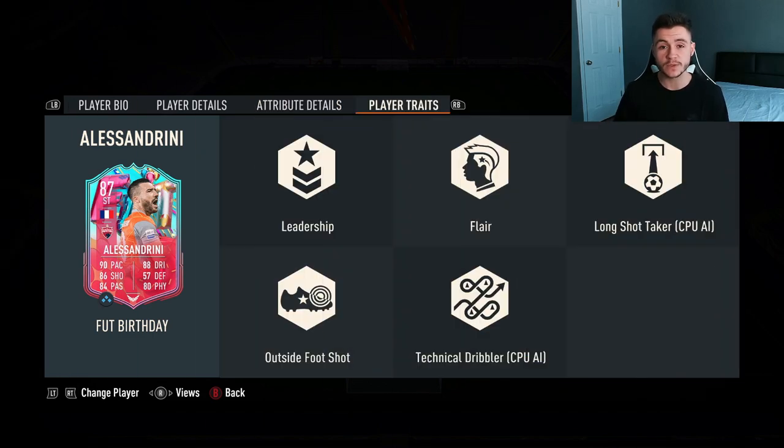Looking at his player traits, there are a lot of added bonuses to the Alessandrini card. He has leadership, flare, long shot taker, outside the foot shot, and technical dribbler traits.